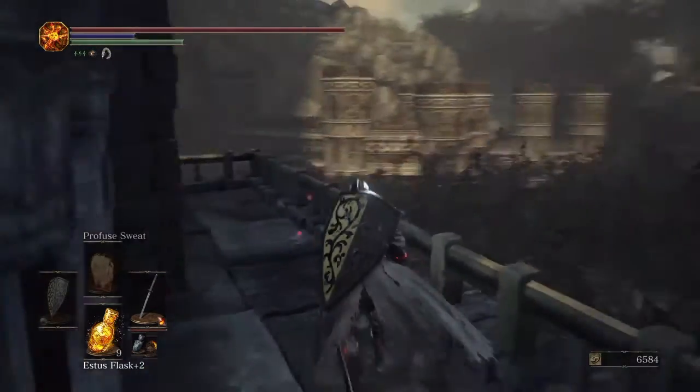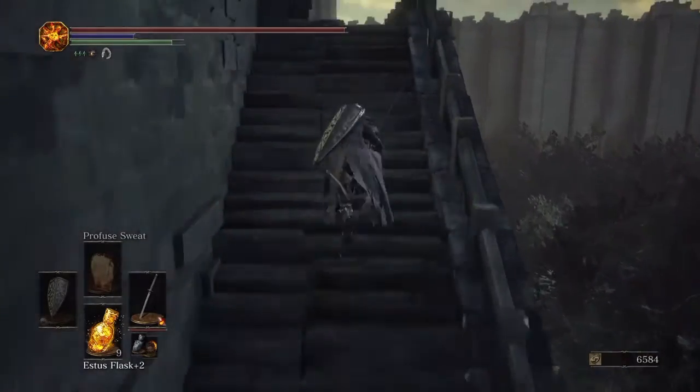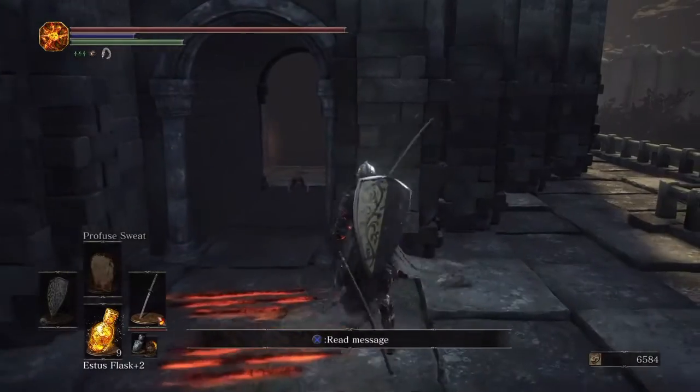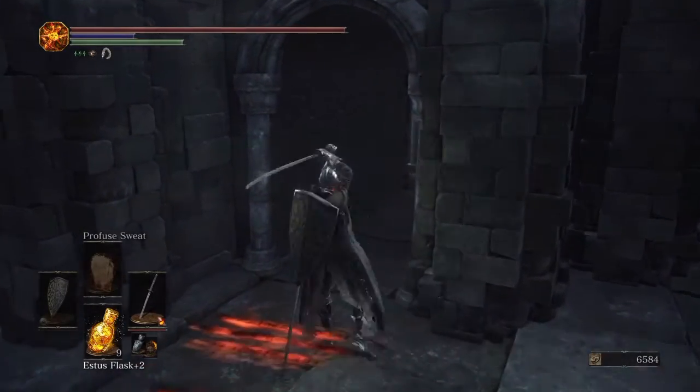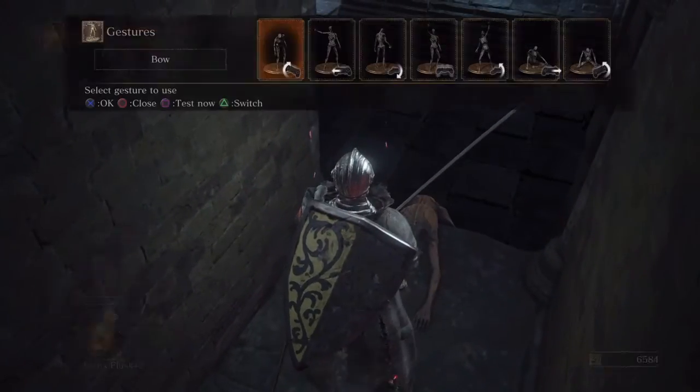Now, get out of the room, go to the left, go up the steps here, and to your immediate left there should be an illusionary wall. Hit it once, move in, and here's the corpse with the item on it.